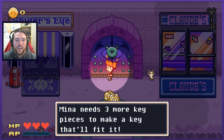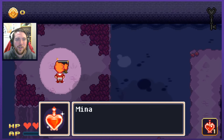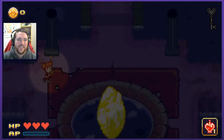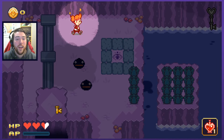Dora needs a key. Mina needs three more key pieces to make a key that'll fit it. What if I just found one key-shaped key piece and it only required the one? Seems like you're not considering all the possibilities. It could happen. I don't even need to buy anything — I got my fizzy cherry cola potion on lock already. Savings for days. I probably need to do a whirling blade or something. I don't have a sword or anything.